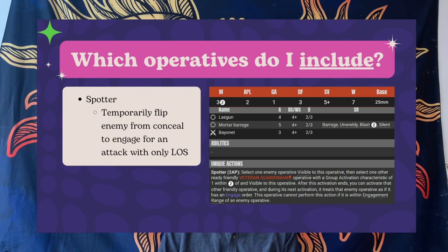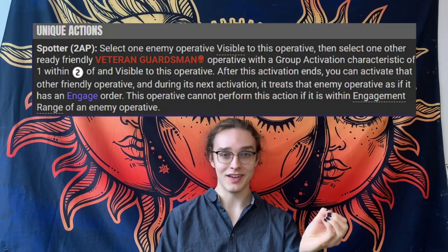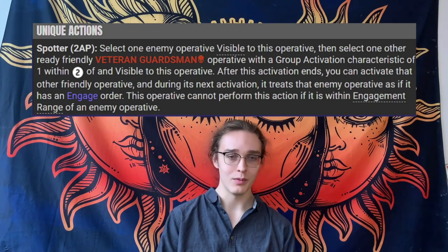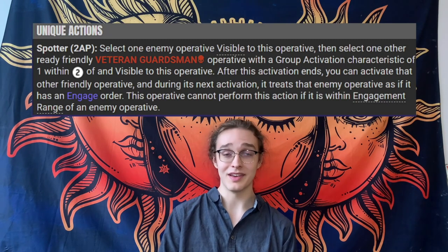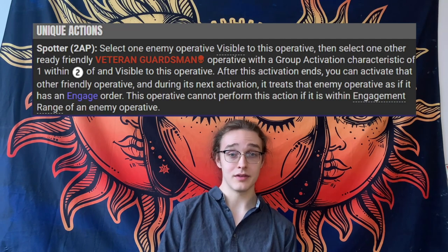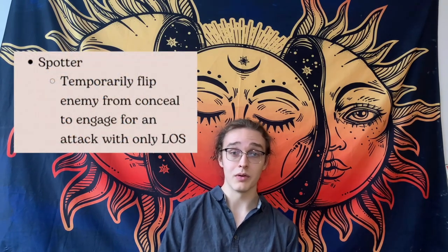The spotter has the only ability in the game, I think, that can knock someone out of conceal with just line of sight. The spotter can point at an opponent and tell that opponent to briefly change their order from conceal to engage, so someone within an inch can shoot at that target. This works great with your sniper because both can be on conceal and lock down a whole avenue. You can often lock down a whole lane and kill an operative in the first turn, or at least damage someone.